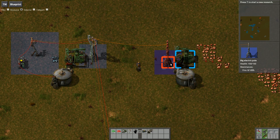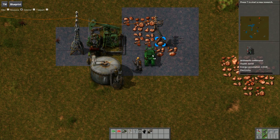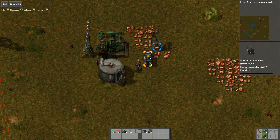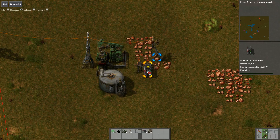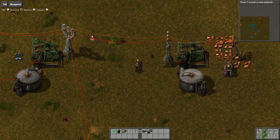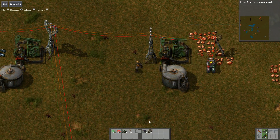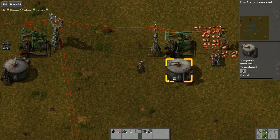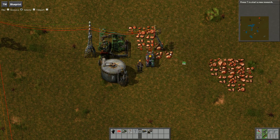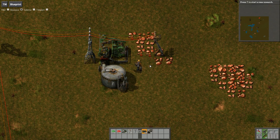So we run some power over to this and we'll pretend this is our outpost number two. We'll put down an arithmetic combinator and hook this up to the line. And then of course this needs to be hooked up all the way back, so now we can actually see the existing signals on those power lines. For good measure it does help to have a green wire hooked up as well because they actually show up a little bit differently.